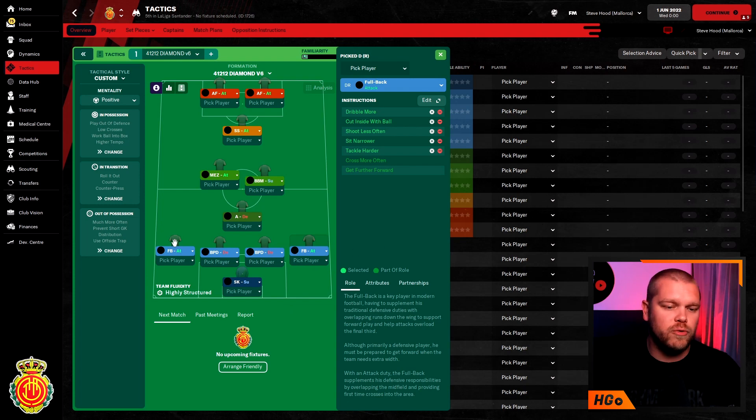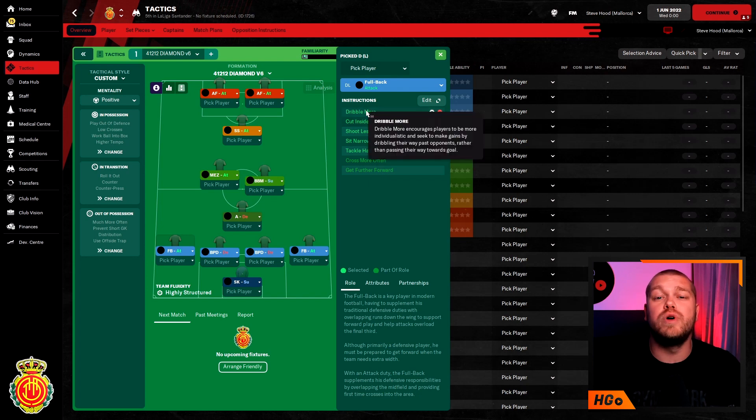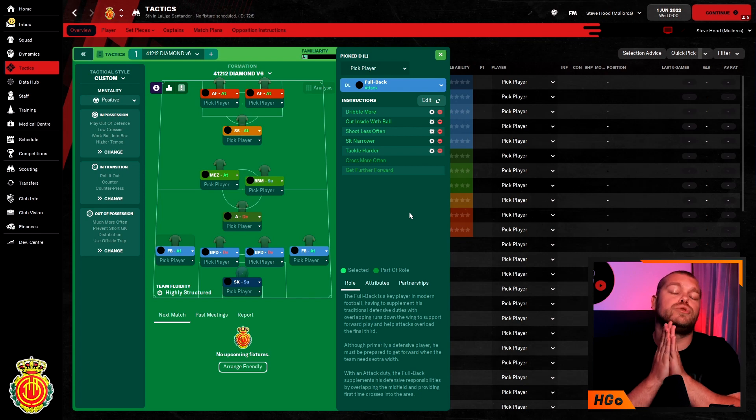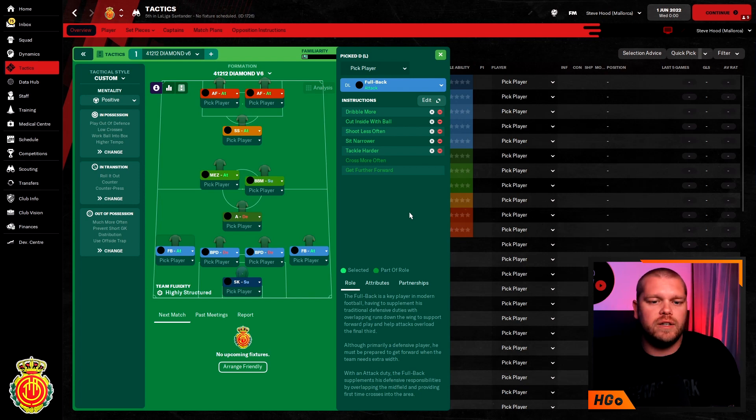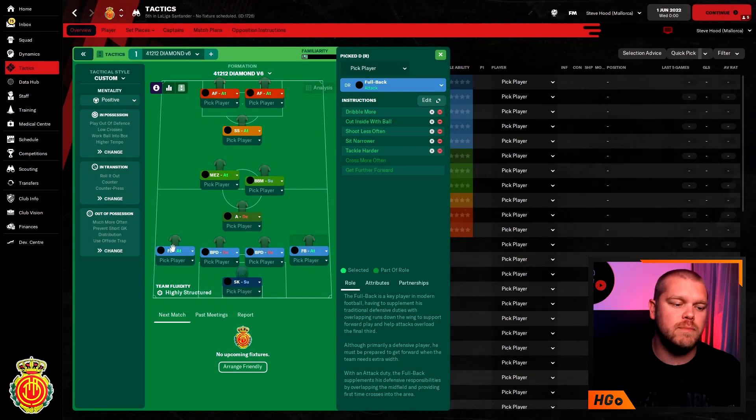Massive shout out to FM Stinger for the suggestion on the fullbacks. He did a video about inverted wingbacks and getting the same out of a fullback on attack, which prompted this setup. Both fullbacks — left and right — are on attack duty with the same instructions. They come with 'get further forward' and 'cross more often,' but the additional instructions we've added are: tackle harder, sit narrower, shoot less often, cut inside with the ball, and dribble more. These added instructions are shown with the red circle and white cog icon — you add them via the edit button.